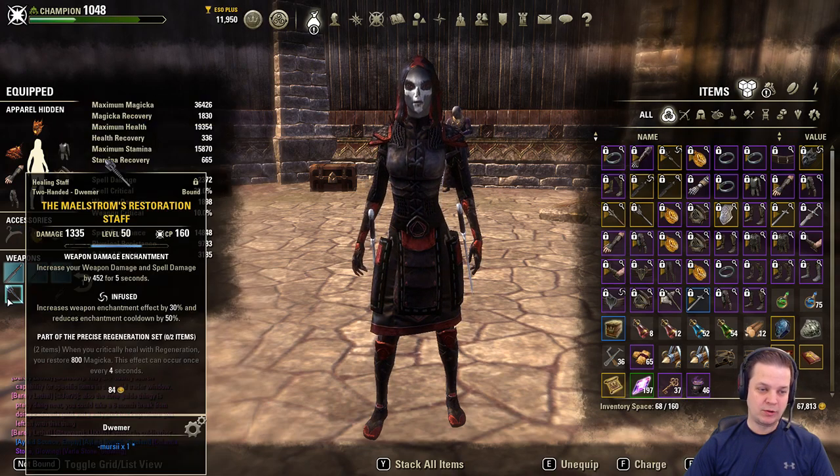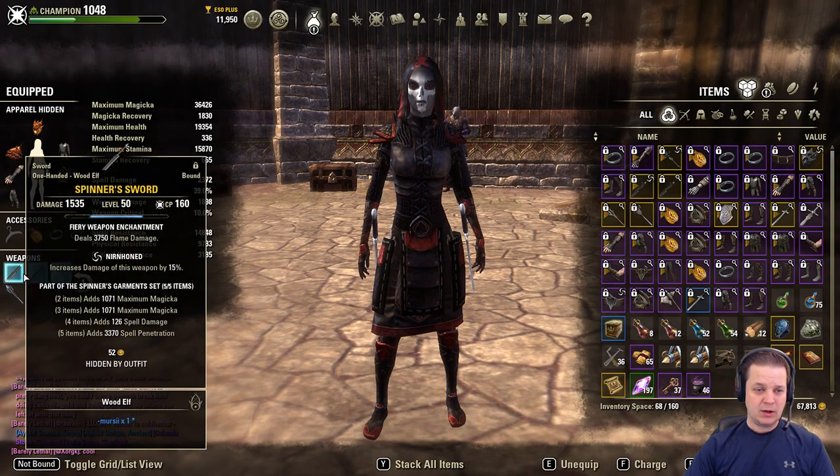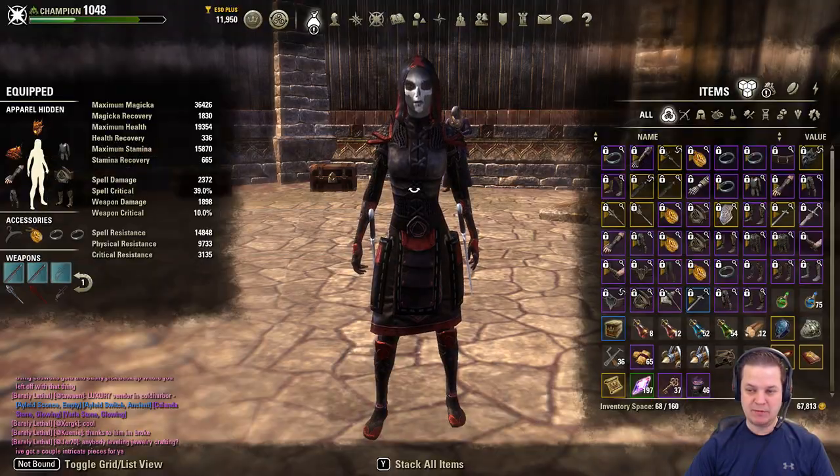Couple that with one other little item here that we call the Maelstrom Restoration Staff, and that's where you maintain your magicka recovery. On your dual wield bar, nirn/honed sharpened with a flame and oblivion enchant. You absolutely could change these up — your mileage may vary.